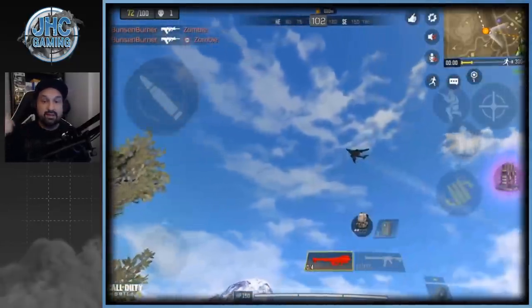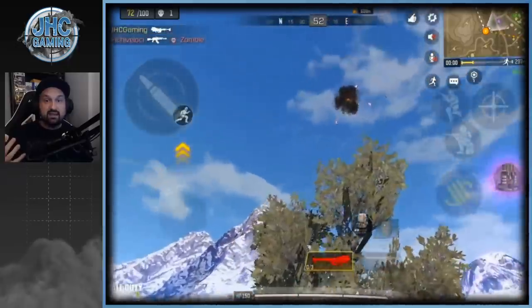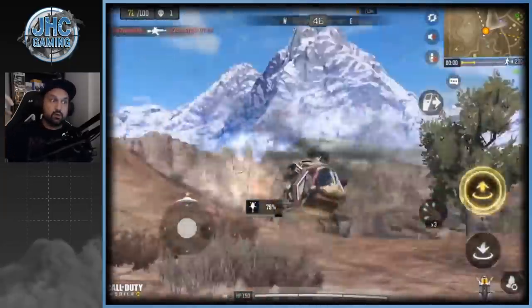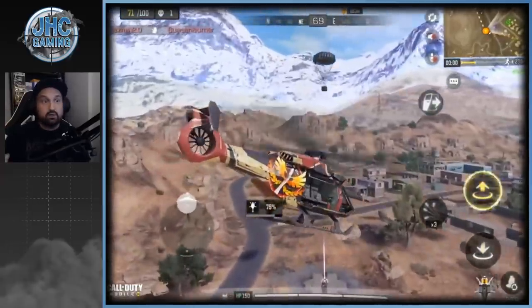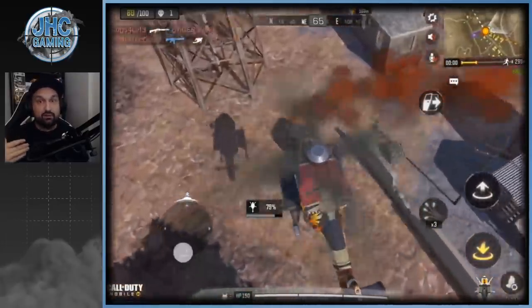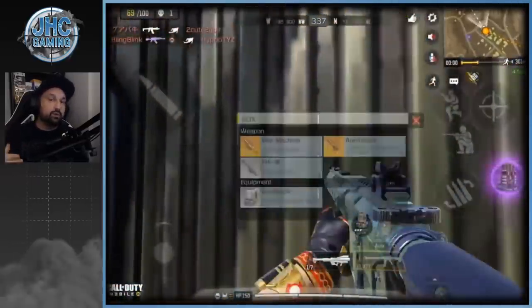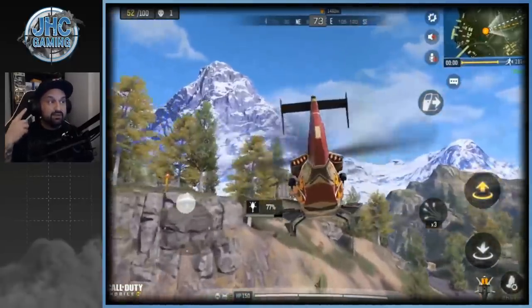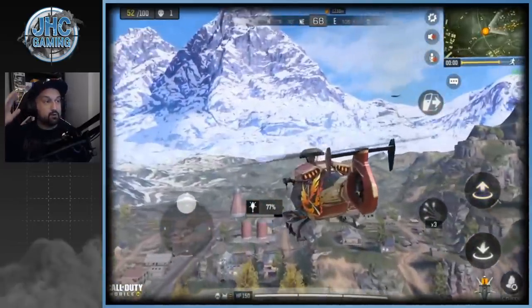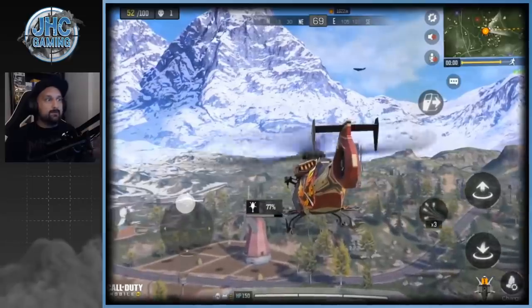I went to Firing Range, grabbed a chopper, and the first airdrop landed on my side, so I shot it down with the FHJ — the airdrop will drop right where you shoot it. If the plane is close to where you are, try to shoot it down so you don't have to chase it. Once you hear an airdrop is coming, open your map, spot the plane, and go straight to where you think it's heading.